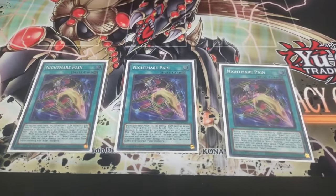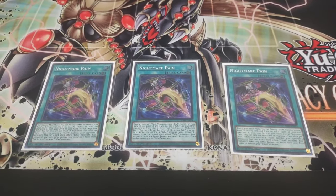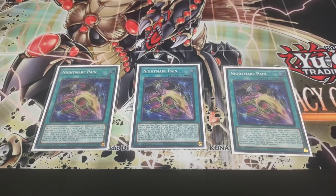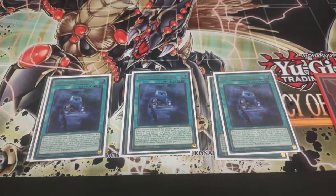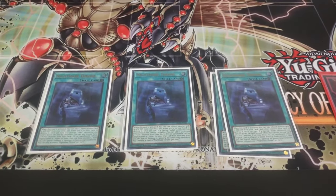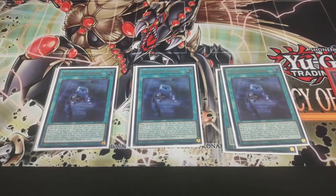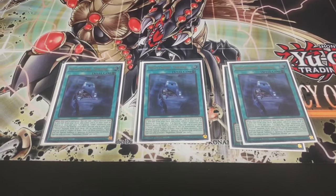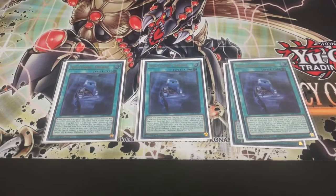Onto spells and traps — we play three Nightmare Pain. This card is absolutely mandatory; you should always play three. You want to see this card in your opening hand so you can combo and search other U-Belt cards. Three of those. The next card is also new — we played three Nightmare Throne today. This card is insane. On activation it will either add or destroy a 0/0 fiend — not just a U-Belt, any 0/0 fiend. That means you can add or destroy Dark Beckoning Beast, or add or destroy Squirmer — pretty much any 0/0 fiend in your deck.